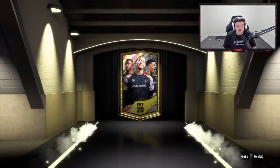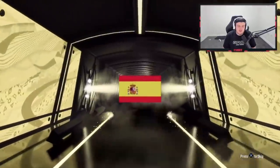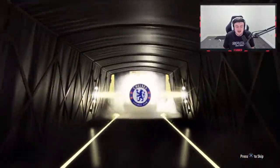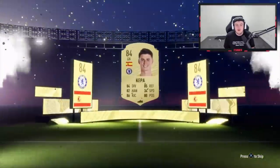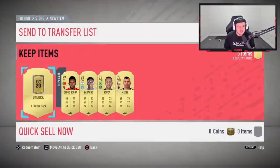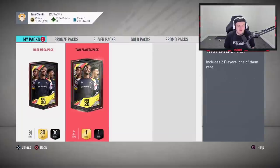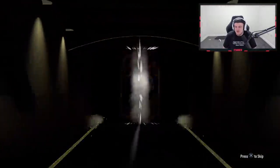We've got two rare megas to open for elite one squad battles. First one — come on, UCL player! No walkout, going to be a board. It's going to be Spanish, of course it is — Keeper at least, 84-rated. There's room for Rashford, Martial, people like that who sell for a bit. Ava Banega, it's close. We also got a one-player pack — wait, it's a two-player pack. Nothing unfortunately.